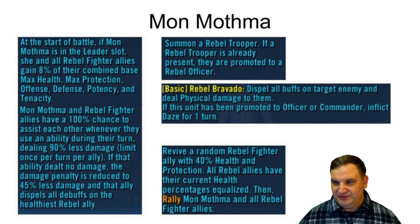She also has an ability that revives a random Rebel fighter with 40% health and protection, everyone equalizes, and Mon Mothma does a rally that gives everybody a boost. Just a ton of good abilities. What you don't see is that she will never attack — even her basic says she does nothing and everybody gains 6% health and protection. But her offense is still shared with everybody due to the way her skills work, so it's not bad to have offense on her even though she never attacks herself. Her summoned Rebel Trooper is also based on her stats.